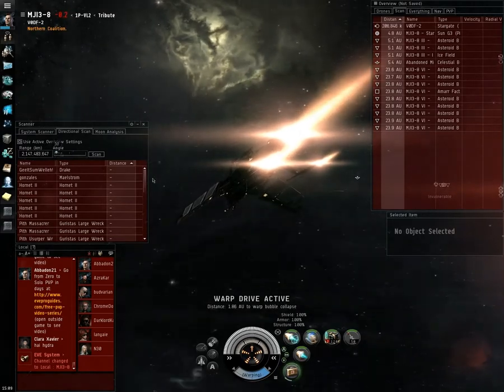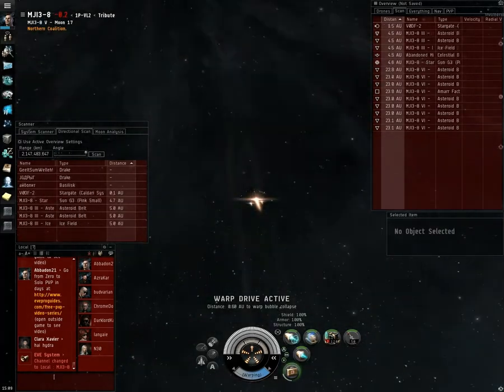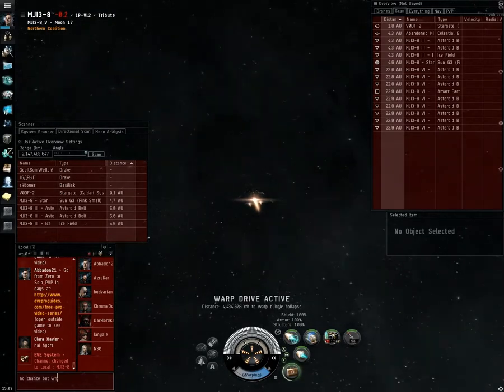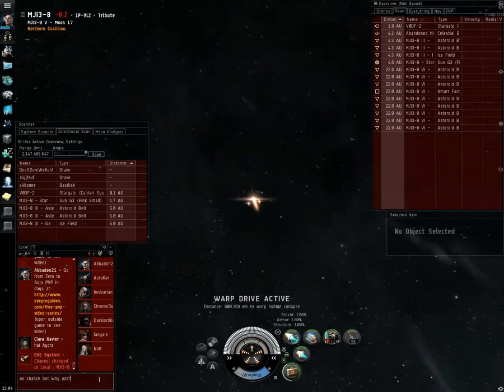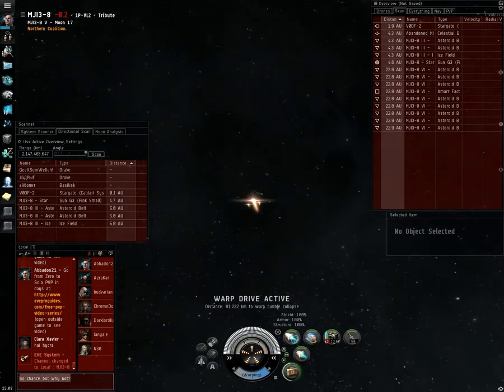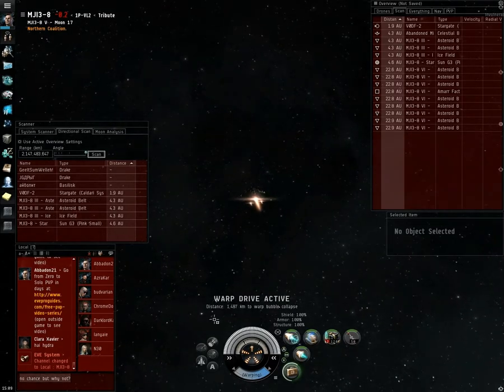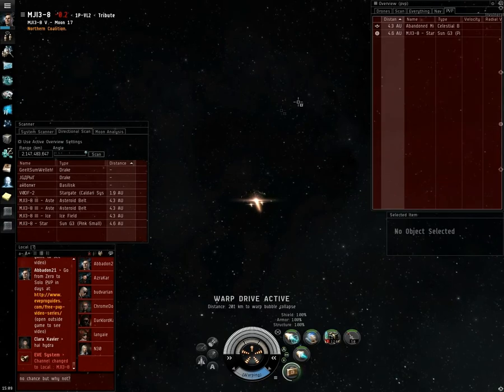Just a quick way to find people in anomalies. If you see them out in the middle of nowhere, first uncheck your active settings, check for anomaly rats. If there are anomaly rats, then quickly run a system scan. Then use your directional scanner down at 30 to 60 degrees to figure out which anomaly they're in.